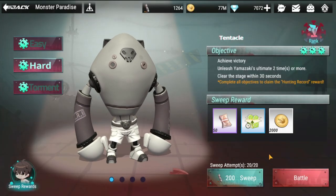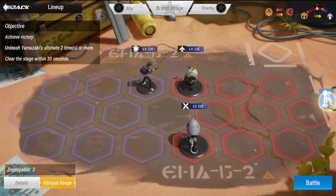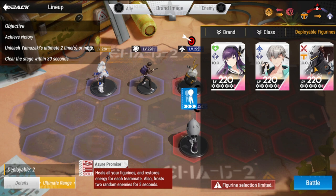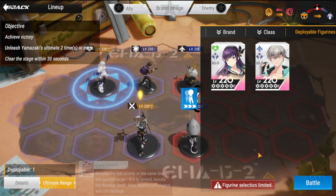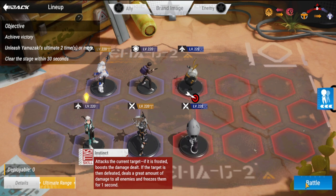Next up is Hard, so let's check the lineup. Yun Cha is going to be there, at his back it's going to be Zephyr, next is going to be Yamazaki — who is appearing quite sparingly — and Ryoma at his back. Let's try this one.